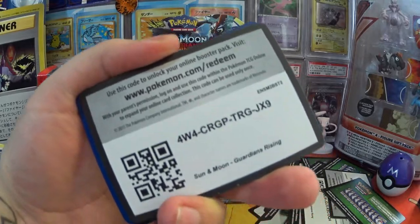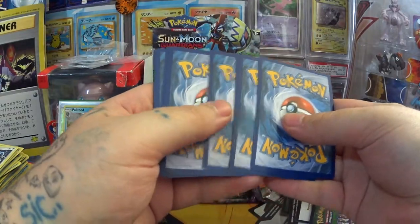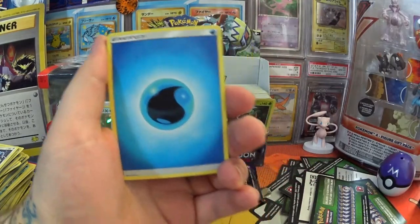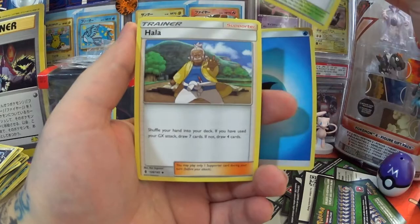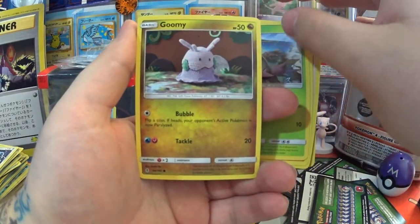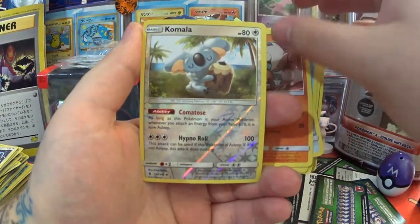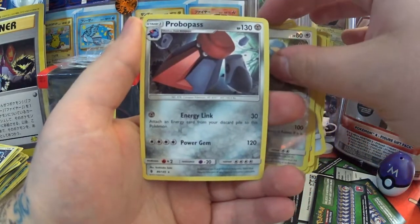Another code for you guys, just for luck. Come on, Pokemon Sun Bracelet — you can do it. We want a Full Art Trainer card in this one. Got my last one next. Water Energy, Hala, Sudowoodo, Wimpod, Comfey, Wailmer, Beldum, Rockruff, Reverse Holo Comfey, and a Probopass.